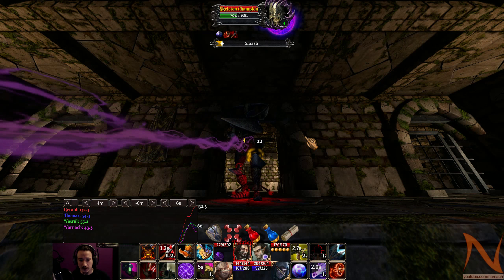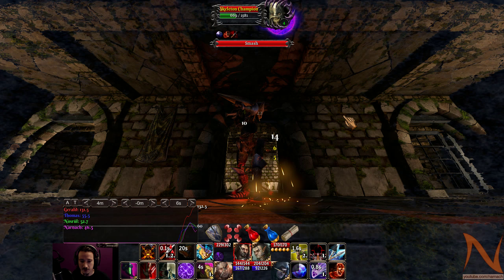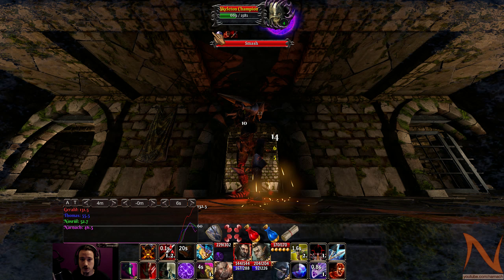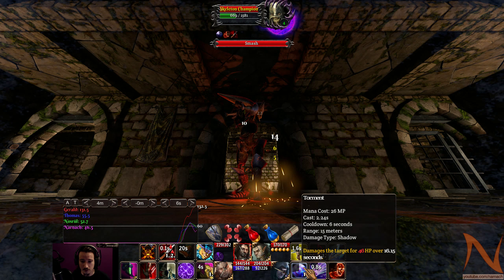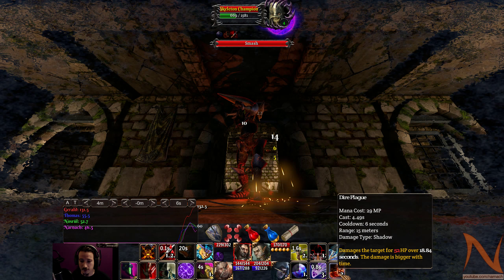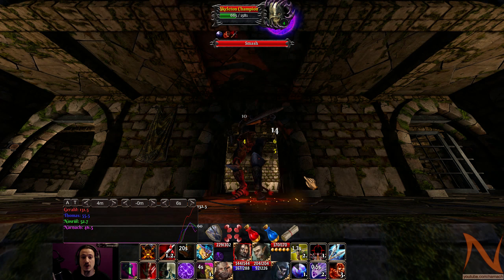My healer is doing a terrific job at keeping the tank alive. Kicking down that smash also helped. How are we with abilities? This is not going to last very much longer — three seconds, that's roughly the cooldown timer, the casting time on this one. So I might as well queue that one up. That's 13 seconds — we probably want to put one shadow ball in between and then do a dire plague, just to make it last for the entire duration.